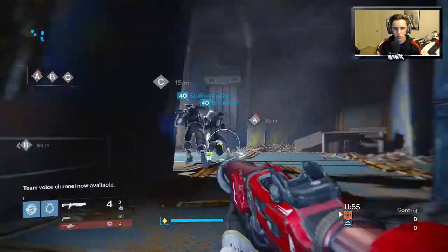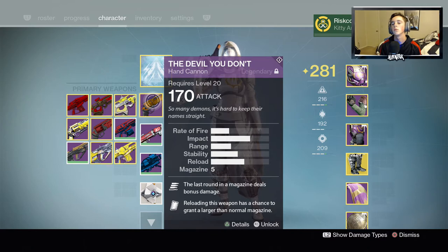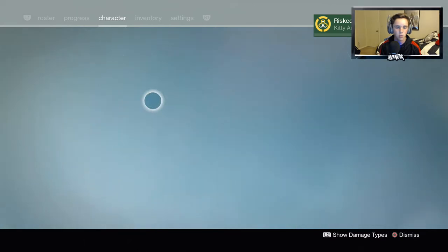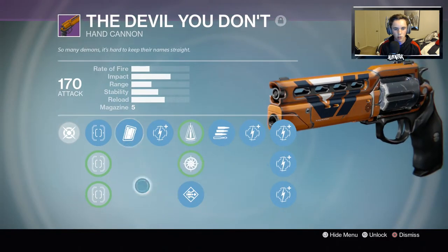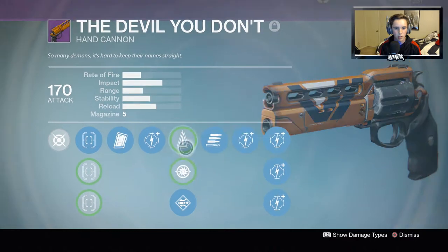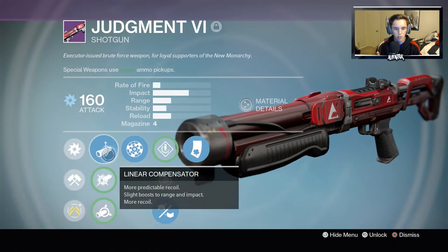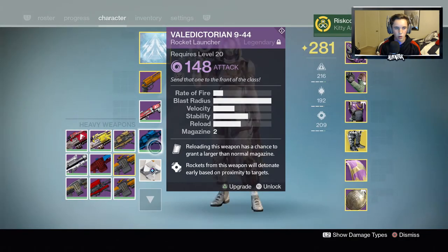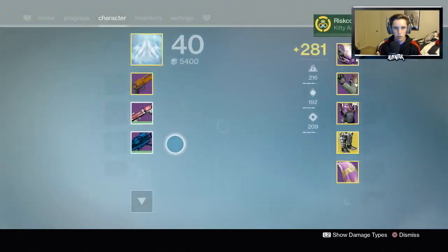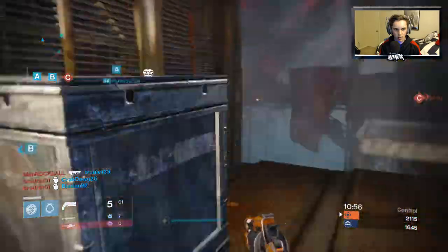We got Sector 619, which is really good because we need to use a shotgun and a hand cannon. We went with the WoN Don't Know, which has Clown Cartridge, Final Round, and Send It — pretty decent perks. And the Judgment IV, which has Luck in the Chamber — pretty sure you can't get that on shotguns anymore — Linear Compensator, Rangefinder, and Rifle Barrel. Plus a year one rocket. I've actually never used any of these weapons.